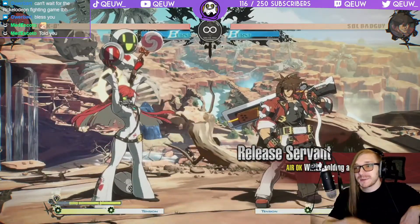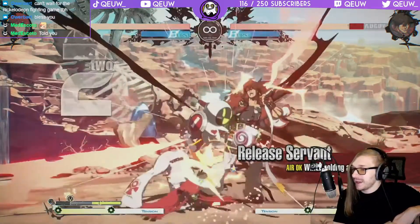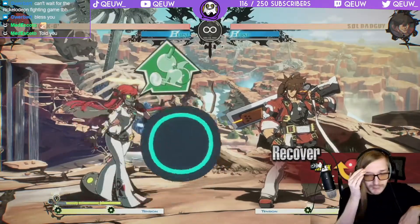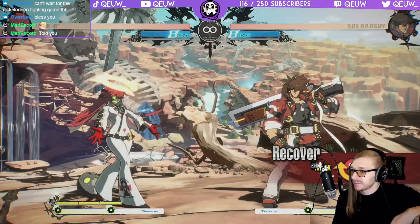I wonder when it drops — start your offense by hitting them with an aerial attack after release. Depending on what angle it will go at, it covers different spots. This move collects all servants that are currently summoned. The gauge refills once they've been recalled — you can hit them, but servant gauge is required to activate this move.